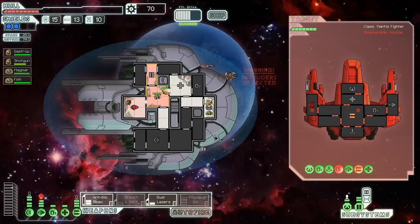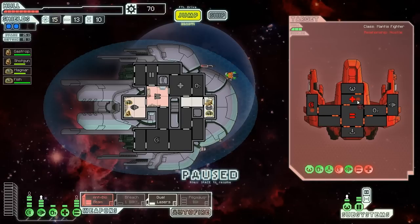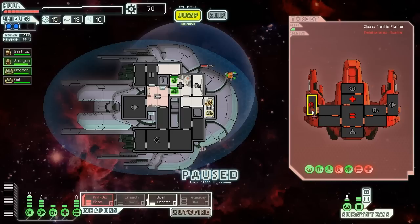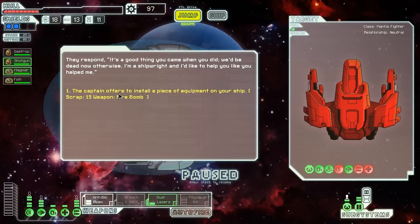I think we can close these doors. One Mantis dude with like half health — he's not that much of a threat. I forgot about that medbay — I'll take that down, otherwise it's going to take a lot longer. Anti-bio beam, right on their asses. That guy's done. I'm going to give him a little bit of the blast from dual lasers, then finish him off with an anti-bio beam. You're so done, my good sir — you're well crisped. And a firebomb — sweet, but I have no use for firebombs.